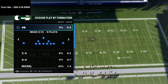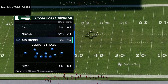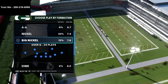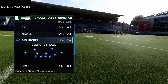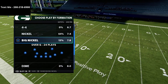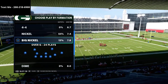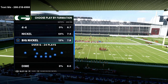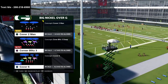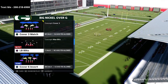In this video we are going over the big nickel over G defense. I just released a big nickel over G defensive guide — if you want to get the guide it is in the description, there's a link taking you to a checkout page and it's just $15. This is the defense I'm going to be using day one of Madden 22 because of the awesome look it gives you — sending pressure from any angle, great run defense, and every major coverage shell in the game with the ability to create others.